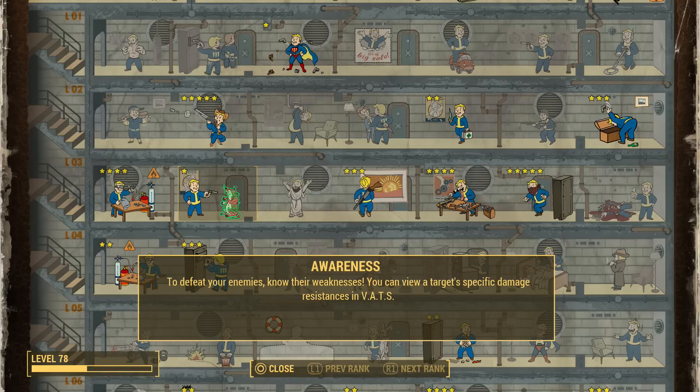Generally speaking, enemies have a lower tolerance to ballistic weapons than energy weapons, but in some cases energy weapons do far less damage than ballistic weapons. So you can actually see that in VATS and then change your weapon accordingly.